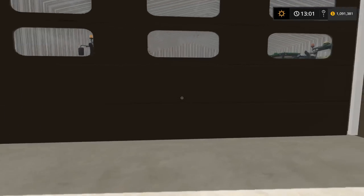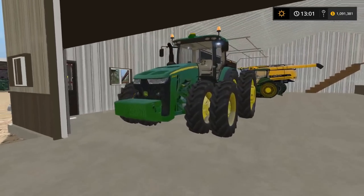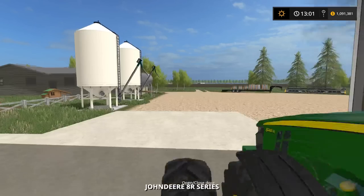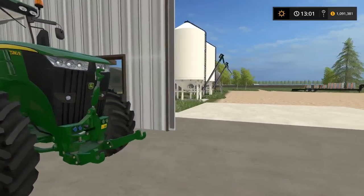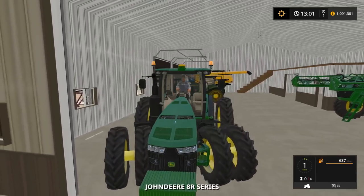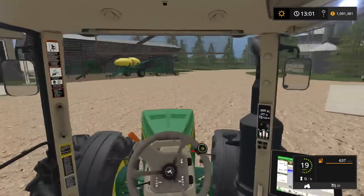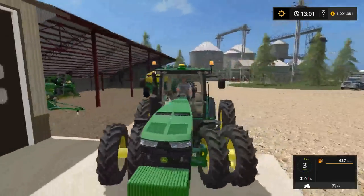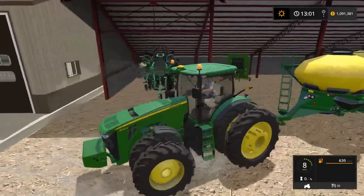As you guys can see, looks like this door is now opening up. We'll be using the 8245R. I actually did get a few comments telling me that this John Deere tractor isn't powerful enough for the plow. The main purpose of having it tow the plow was just to bring it over here to the farm, but yes, it doesn't have the power. We'll probably only use that for baling — we'll be using this giant 8000 series tractor for everything else.